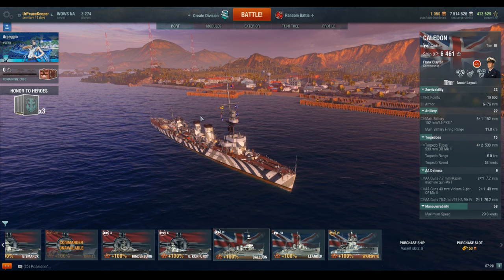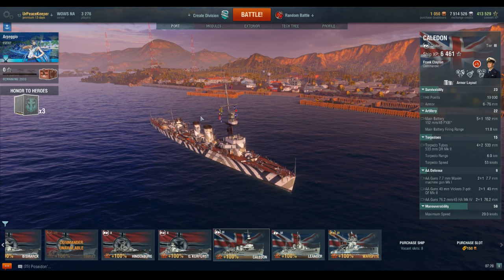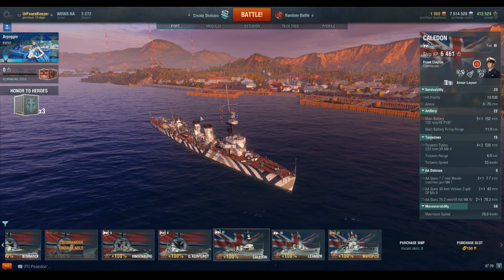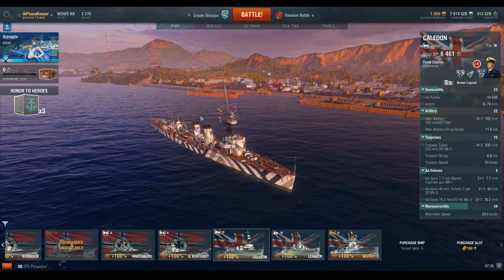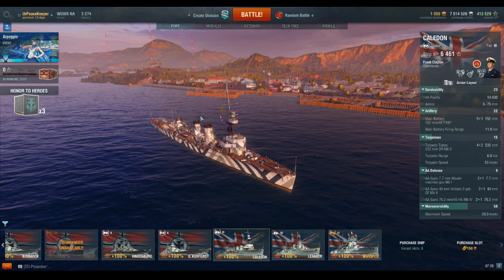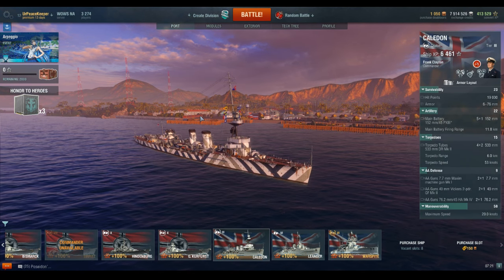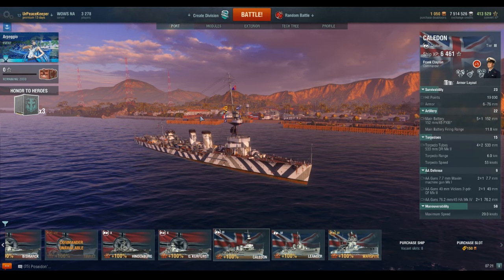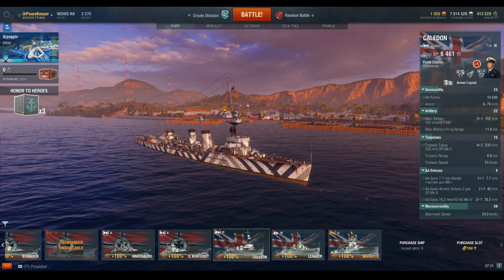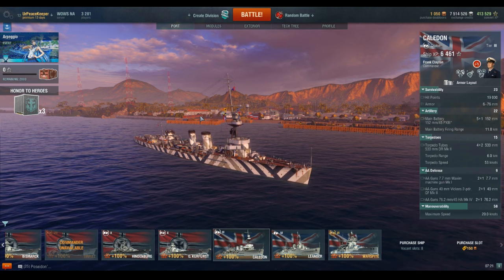They don't have the belt armor to effectively mitigate AP from other cruisers, other Royal Navy cruisers, or battleships. And if a destroyer got close enough, it would probably citadel you as well. With that in mind, there's a specific combat engagement distance that hovers right around the 9 to 10k mark where larger, less maneuverable ships like heavier cruisers — specifically thinking of the St. Louis — you can take advantage of those. The ideal engagement range for destroyers or other Royal Navy cruisers is going to be much closer, in that torpedo range.